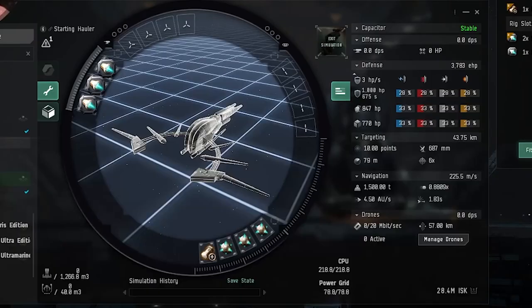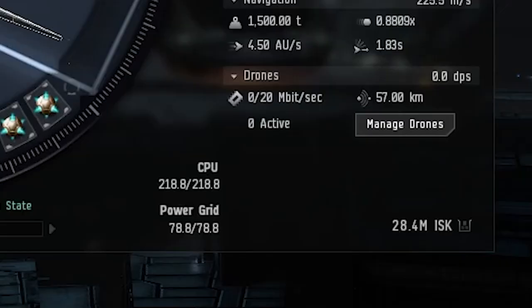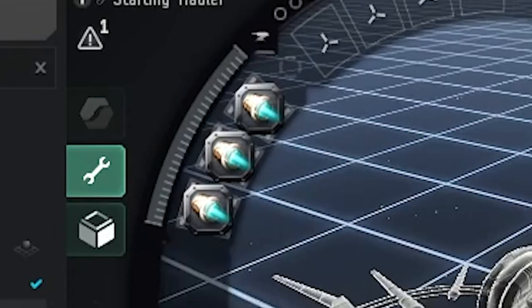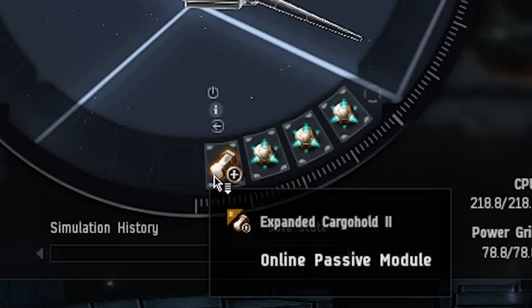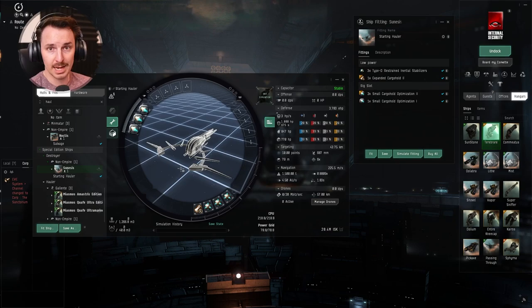This is the Sun Assist. This is the first one we're going to start with, and indeed it is the hauler you should go for when you are just starting out. It is cheap at just under 30 million ISK. We've got the cargo hold optimizations, the inertia stabilizers, and the expanded cargo hold twos. You can put what you want in the highs and the lows. All the fits we're going to talk about in this video are going to be in the description, so don't feel like you have to pause and write stuff down.